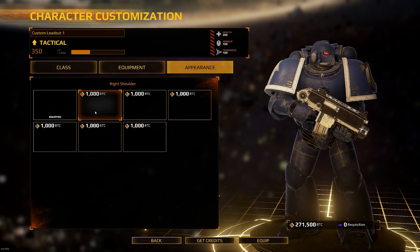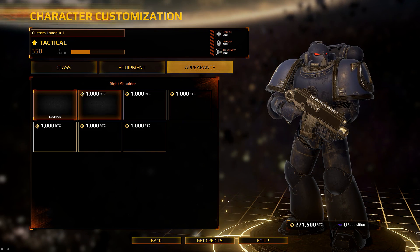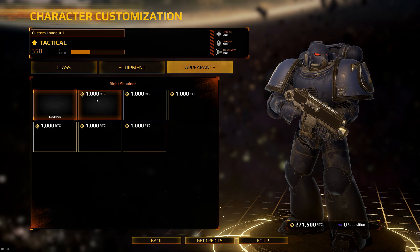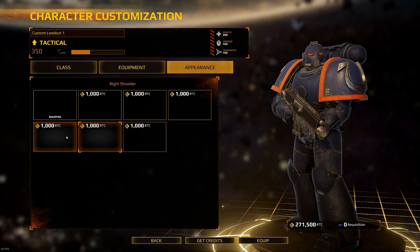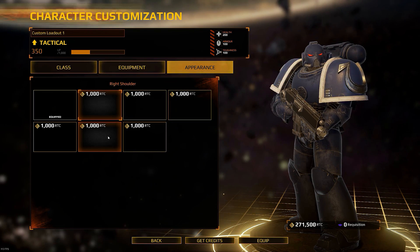Me being an Imperial Fist, I love Fifth Company, which is the Black Trim, which is the standard on the Ultramarines. I was hoping that would be standard on Imperial Fist, but you can't have the best of both worlds. The Ultramarines do have all the company stuff in the game, so I'm really looking forward to that coming to the Imperial Fist so I can change my guy to Fifth Company.